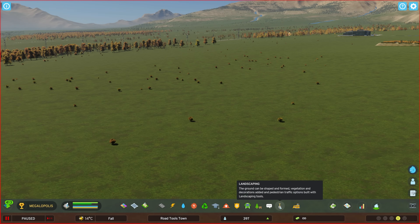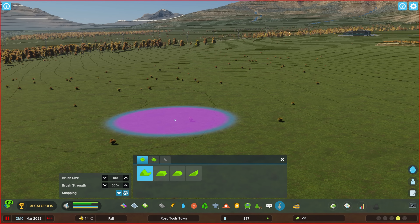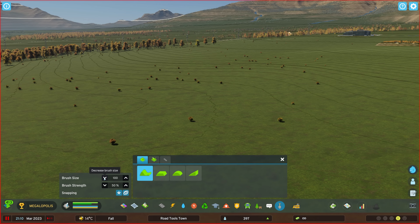Welcome to a very basic terraforming tutorial for Cities Skylines 2. Today we're going to run over each of the four terrain tools, which do translate from Cities Skylines 1. If you have experience of the first game you'll know how most of these behave, however there are some new options including the new toggleable remove-only matching types for the tree brush.